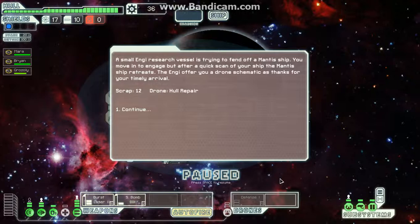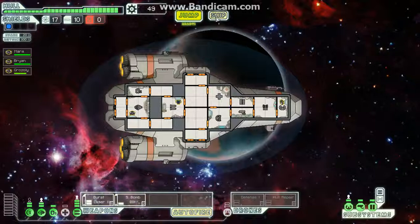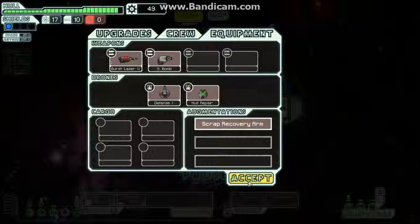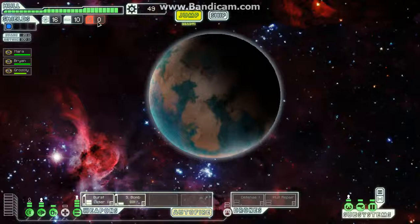You can target your own ship with it, but I've never found a use for doing such an insane thing as putting a bomb in your own ship — I guess if you upgraded all your doors and sealed some enemy invaders in a systemless room. Then, once your research specialist is trying to fend off a Manta ship and you move into engagement, after a quick scan the Manta ship retreats and they offer you a drone schematic as thanks for your timely arrival. Oh my god, this is going to be an amazing run! This drone costs 100 scrap and automatically repairs three to five damage to your hull, so we never have to repair our ship again — we just need our drone parts, which we'll pick up later.